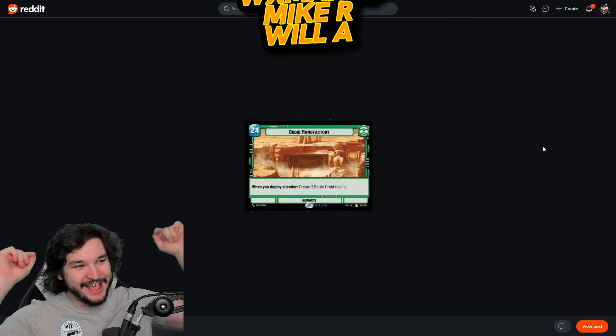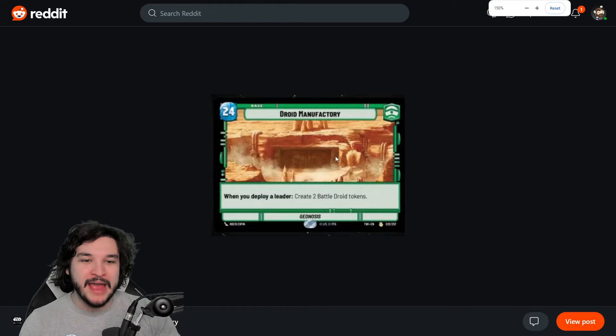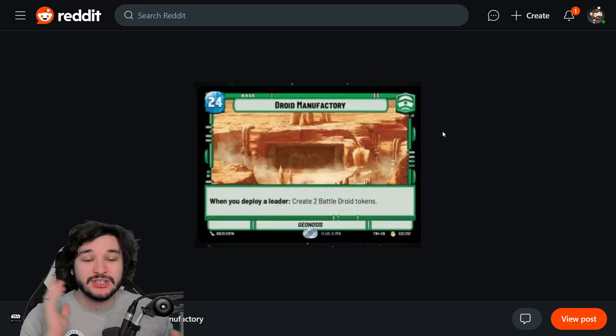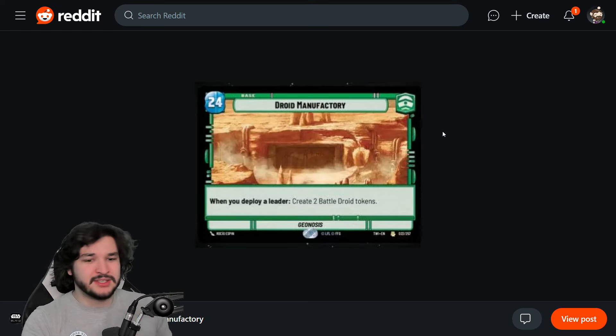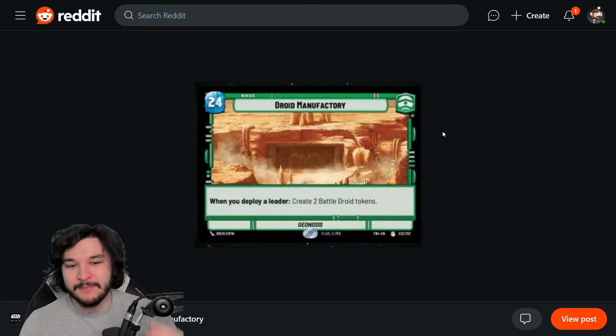We start with a brand new base: Droid Factory. This is a new command base with 24 health — the previous one was 26 HP and current ones are 25. When you deploy a leader, you create two battle droid tokens. These bases are not heroism or villainy dependent, so you can play this in heroism as well. Even though this creates battle droid tokens with exploit synergy, this actually fits better for coordinate synergy.